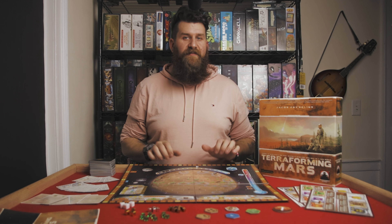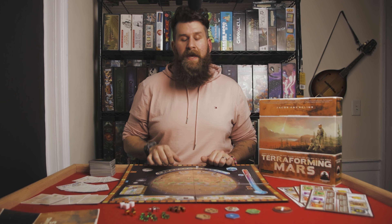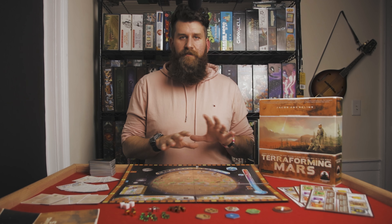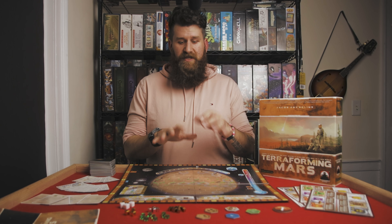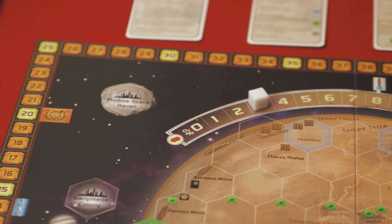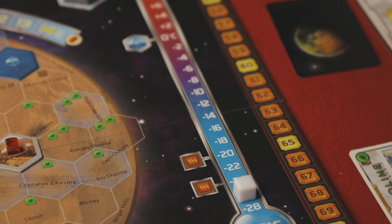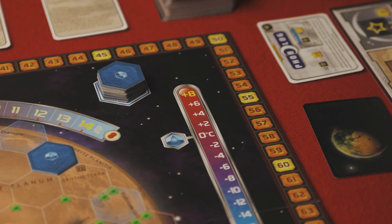Terraforming Mars is a great one-to-five player game where players take on the roles of corporations who have moved to Mars and are attempting to terraform the planet. They'll be developing corporate projects from this deck, gaining abilities and victory points, and developing spaces on the planet with cities, greeneries, oceans, and specialty projects like mining plants and atomic volcanoes. There are nine ocean tiles that need to be placed onto the planet's surface.